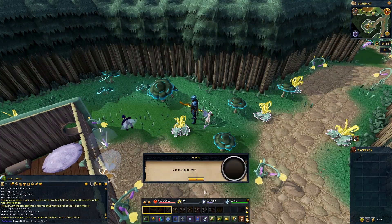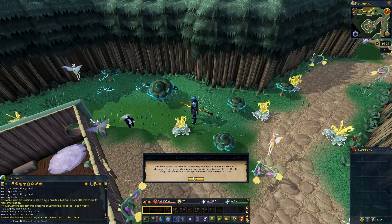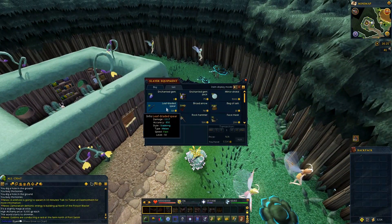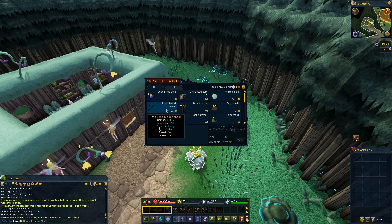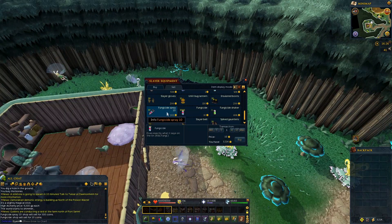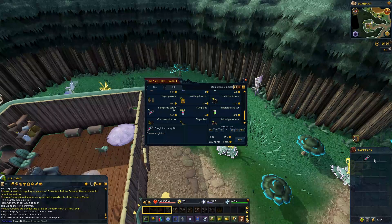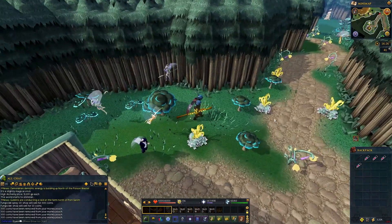Mutated zygomites are hard to destroy and attack with mainly magical damage. They regenerate quickly, so you'll need to finish them off with fungicide. We have a bit of a problem with them here in Zanaris. I think she sells fungicide — I'm not entirely sure. Oh by the way, I saw people with dual leaf-bladed swords — where do you get those? I would love to have dual wielding leaf-bladed swords, they looked freaking awesome. I'm not entirely sure what the difference between fungicide and fungicide spray is — I'm just going to take a few of them.